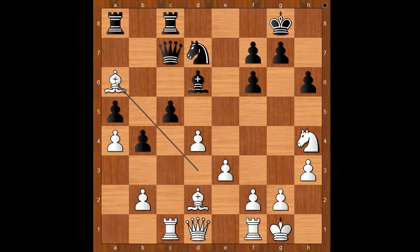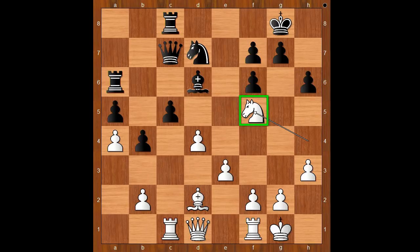Bishop takes on a6. What else? If bishop goes to b1, bishop takes on f1. Back to our game. Bishop takes on a6, rook takes on a6, and now knight to f5. This is a lovely outpost for the knight, looking from white's point of view.